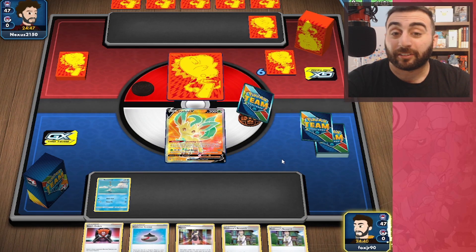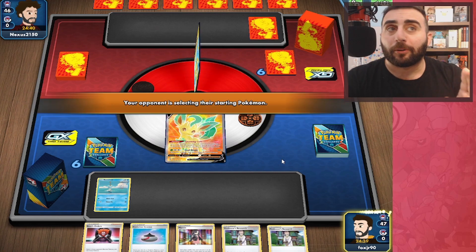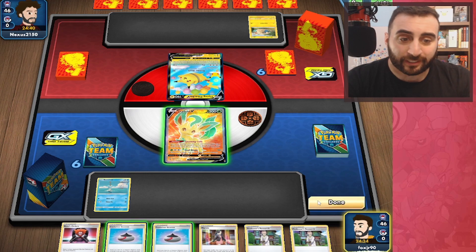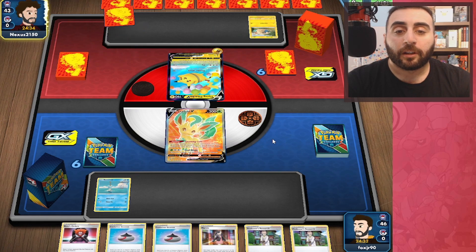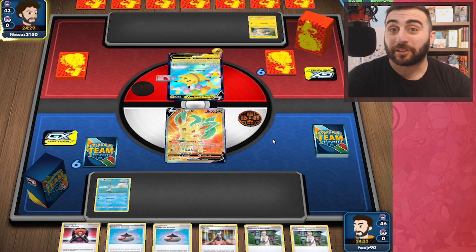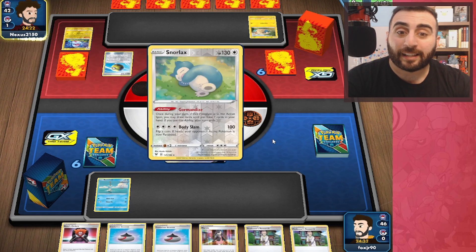I don't like when we start Leafeon here — this is not good. So in the first set of videos I filmed we had two Dragapults and something else, and we did lose to it because we started Leafeon and weren't able to accelerate any energies. Flying Pikachu could be interesting, because now we can hit for weakness with our Urshifu — I think Flying Pikachu VMAX has 300 HP, and that's just enough that we can Gale Thrust for a knockout.